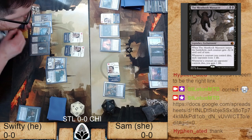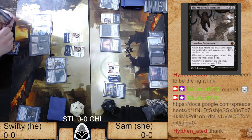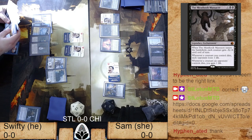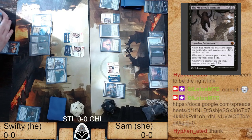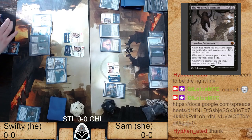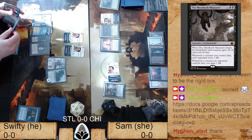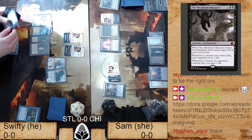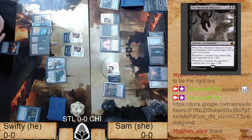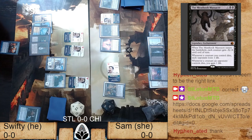Looking at the board state — I don't know if this is the turn to use Dark Confidant to block. You've got 4/4 constructs, so using Relentless Dead and Dark Confidant to double-block one of the constructs seems right. Then you pay one to return Relentless Dead to your hand, and another one to return the Relentless Shambler to the battlefield. That's the recursion you're trying to get out of this deck. Relentless Dead is a pretty interesting card — Jerry Thompson won a Pro Tour with it.